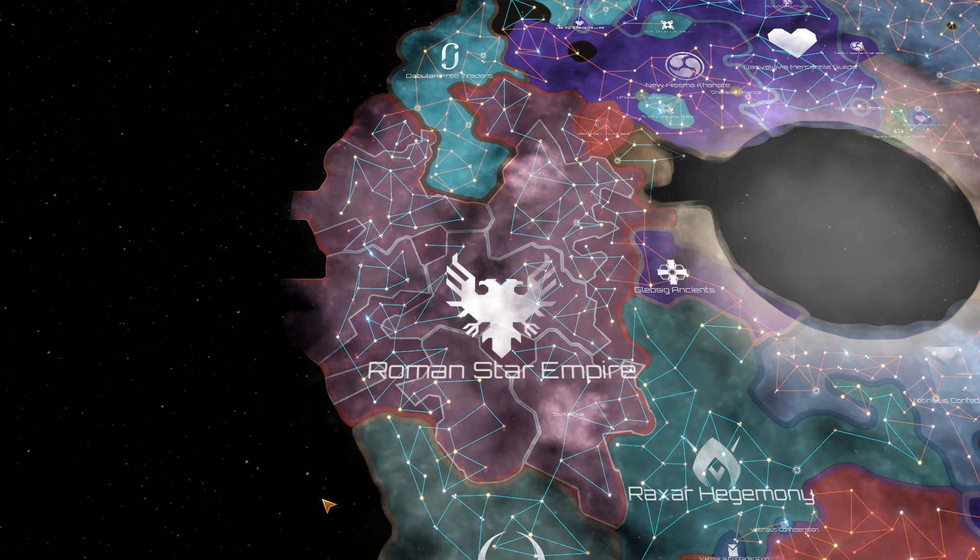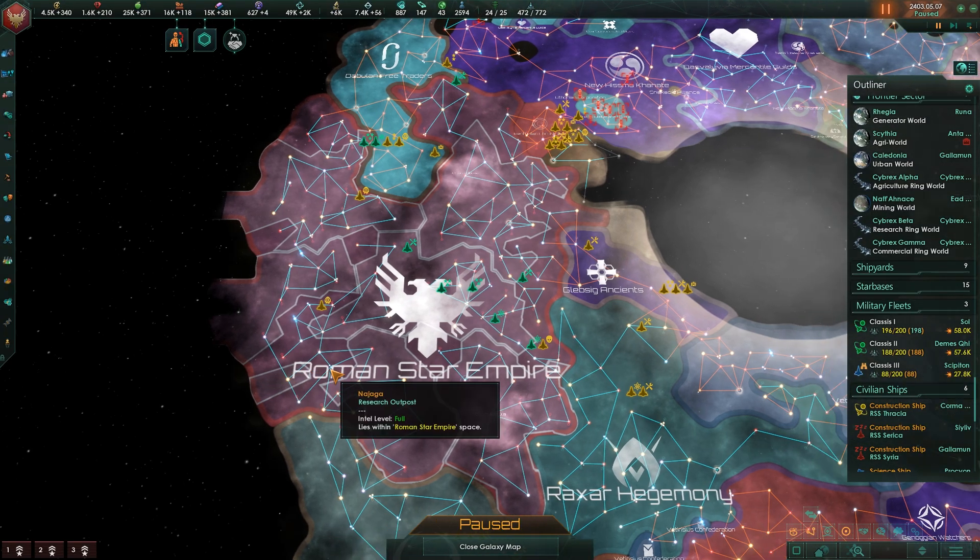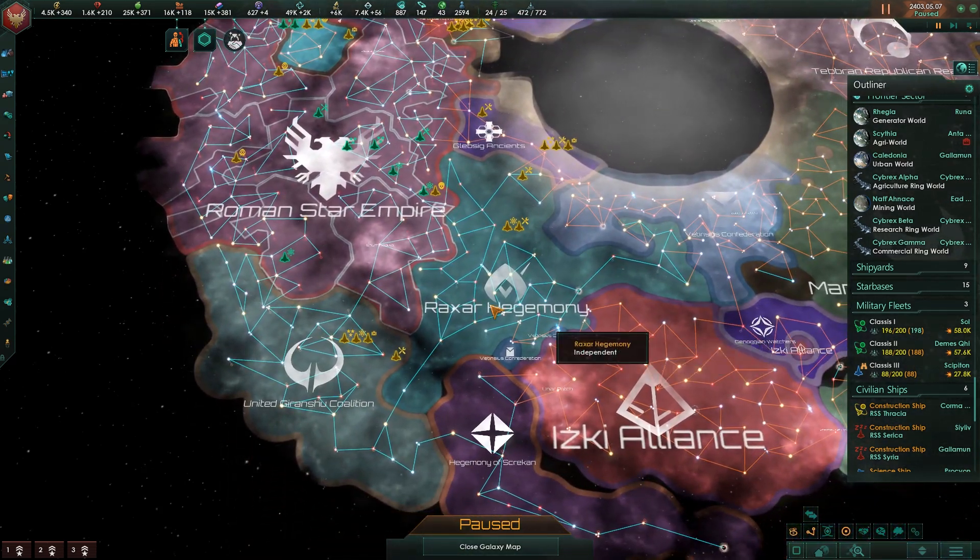Integrating the Raxar may be harder than we thought, but internal progress toward energy and mineral production superiority is well underway, nevertheless. And that means we'll have an Ecumenopolis soon. Hey there, Legion, it's Hadrian. Thank you for being here. Let's play some more Stellaris Ancient Relics in our Roma Galactica 2.5 series.